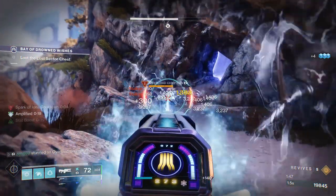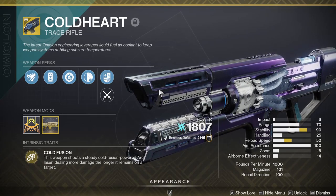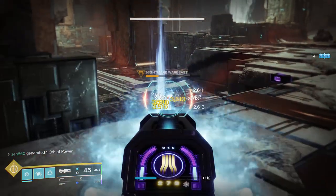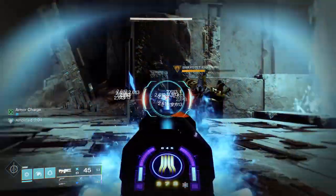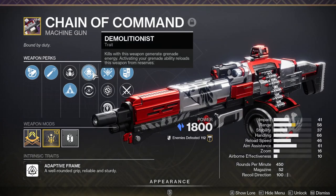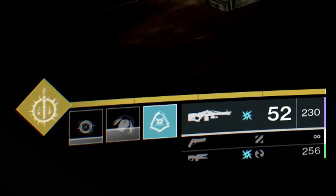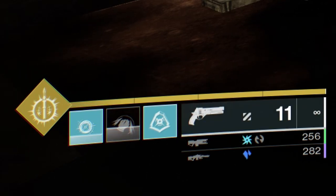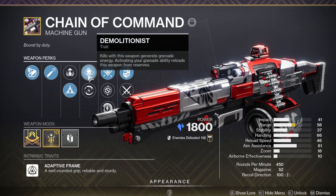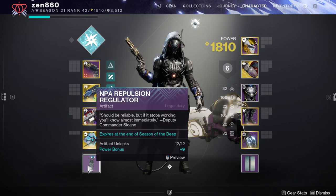That is a great segue to discuss our weapons. Our exotic weapon of choice is Coldheart. This gun does some crazy damage, and in Season 21 it also stuns Overload Champions. With Spark of Beacons, it also stuns Unstoppables if there are adds nearby to create that blinding explosion. The best part is that it creates Ionic Traces while in its heavy damage mode, giving us even more grenade cooldown. Coldheart does more damage the longer it remains on a target, and after shooting long enough, it'll create those Ionic Traces for us. I also recommend any Machine Gun with Demolitionist, which gives you 10% grenade cooldown back for kills. I use Chain of Command, which turns into an Arc weapon when I throw my grenade via Osmosis — excellent since there's an Arc Surge all season boosting Arc damage by 25%. Any Demolitionist machine gun will give you the same grenade spamming capabilities. Your primary gun doesn't matter at all, so run whatever you need for champions.